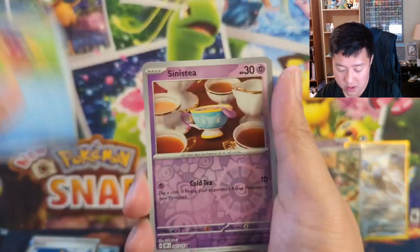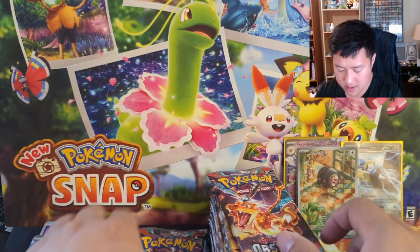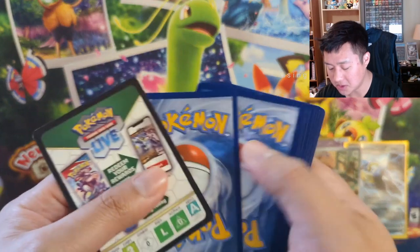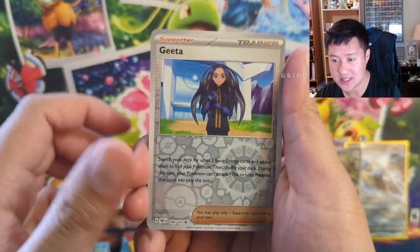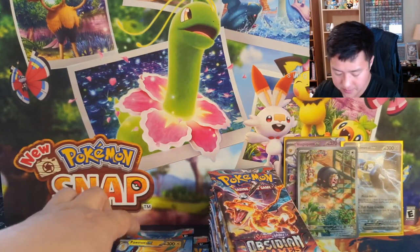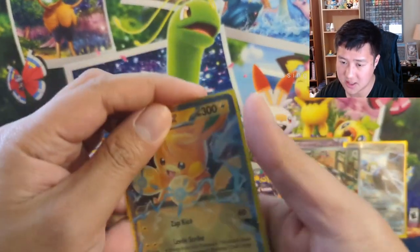We need this to really pick up — Tinkaton into a Claydol. Almost done with the first half. I thought Scarlet Violet sets were like double-digit hits — we are not on track at all. We got an Arven — the full art supporter side of this set feels a little weak; I don't remember all of them. We got a Palms EX — this art's not terrible for an EX.